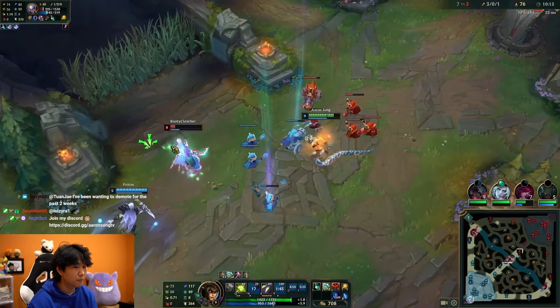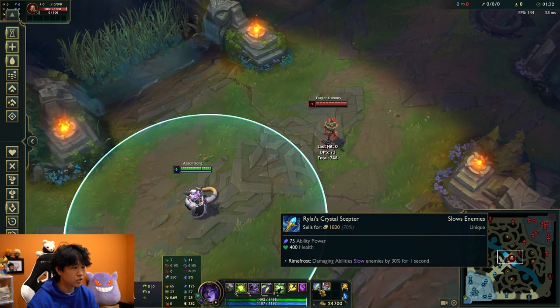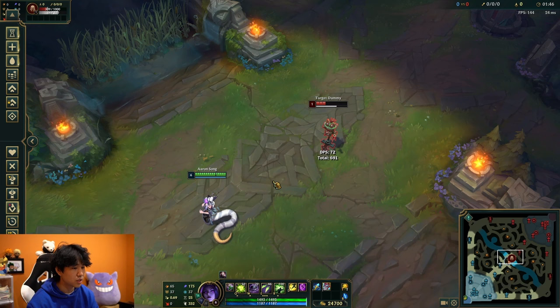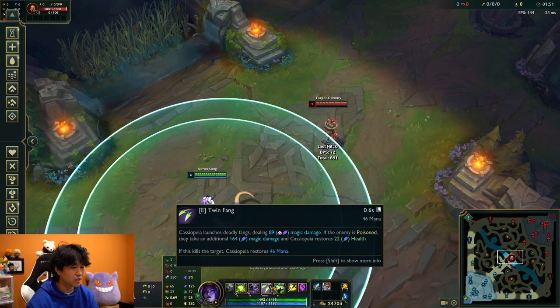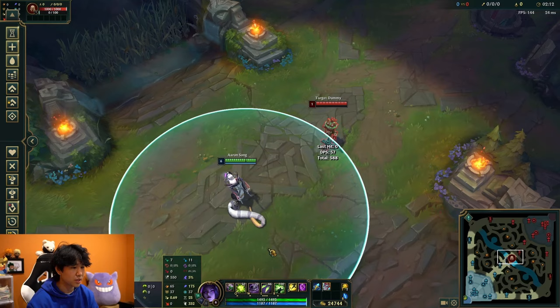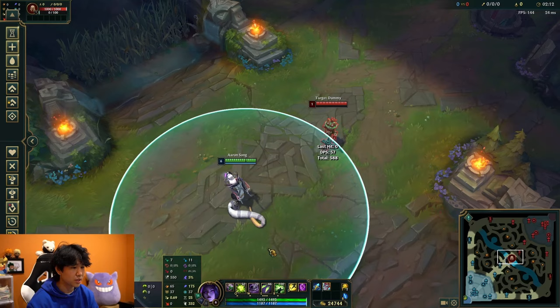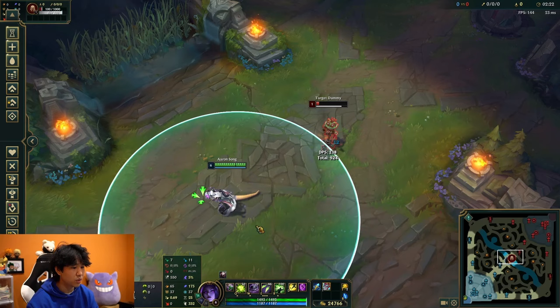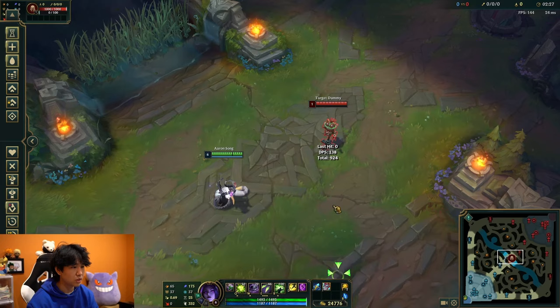I see a lot of Cassiopeia players make this mistake: when they finish Rylai's second, they still try to land Q first before E. But at this point in the game Rylai's slows for 30%, so to increase your Q landing percentage — and landing Q means more empowered E damage — you actually want to press E first to slow them, and then press Q. It's harder for enemies to dodge your Q if you slow them first with E, which is a lock-on click ability. Press E first to slow, then press Q, then continue pressing E for all the damage.